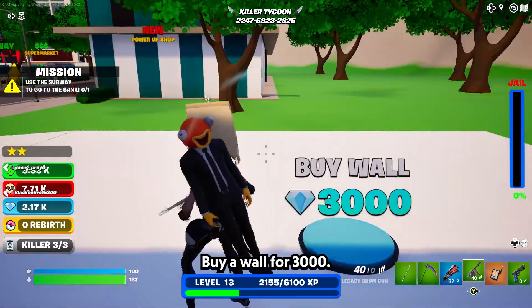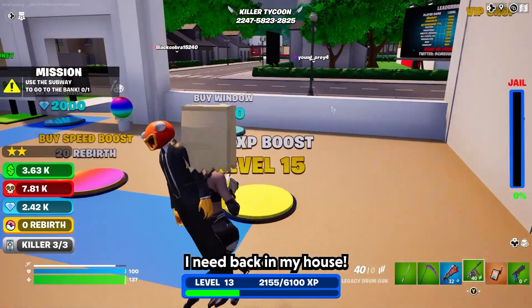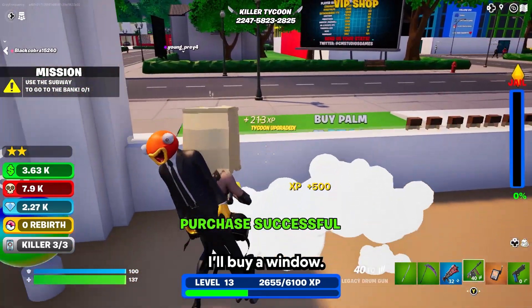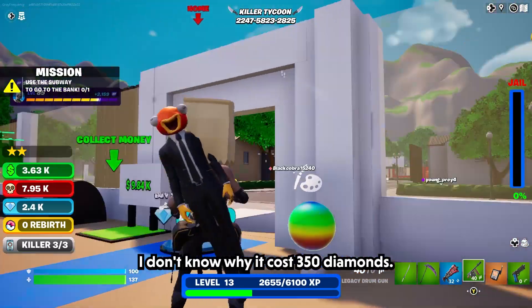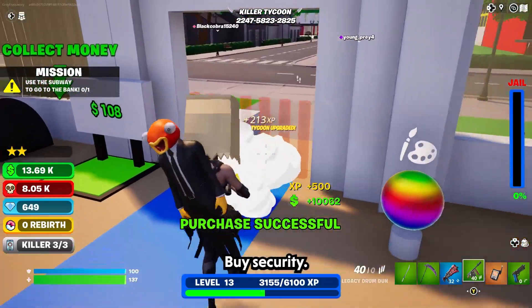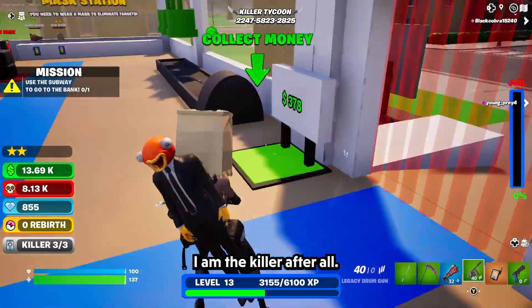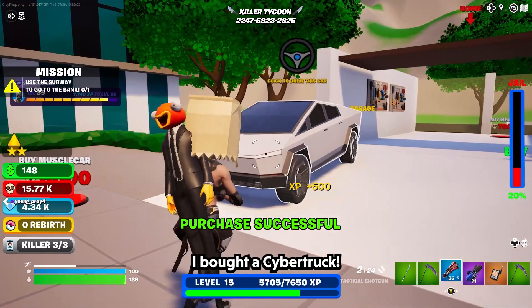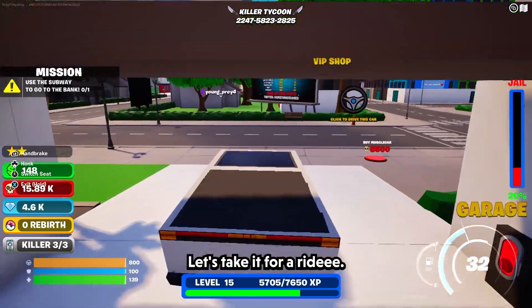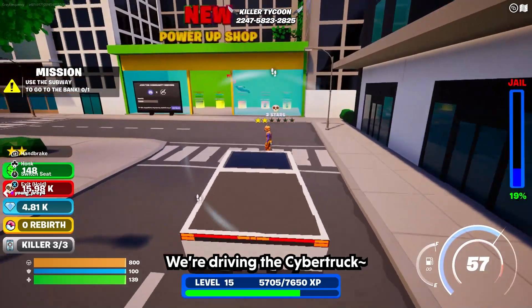Buy a wall for $3,000. Why did the door close on me? I need back to my house. Buy a window — I'll buy a window. That window looks the same as the other one. I don't know why it costs $350 diamonds. I have security — ironic. I am the killer after all. I bought a Cybertruck. Click to drive this car — let's take the Cybertruck for a drive. We're driving Cybertruck. Oh no.